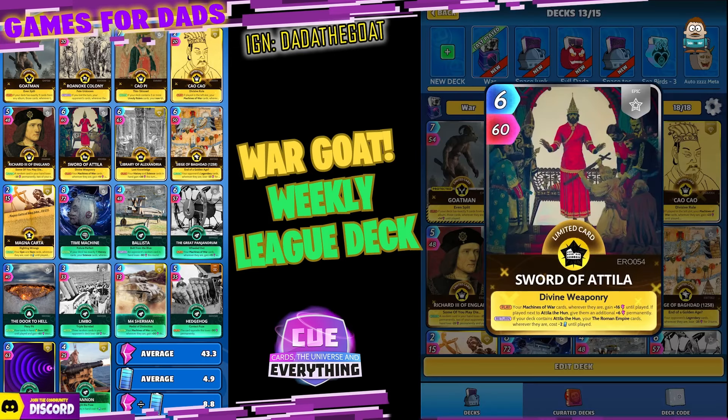The Sword of Attila — a really nice card, six for 60 — it's another epic limited. On the play, your Machines of War cards wherever they are gain 16 until played. If you've played next to Attila the Hun they get an additional six permanently, but we don't have Attila the Hun. On the return, if your deck contains Attila the Hun — which it doesn't — your Roman Empire cards cost minus three until played. He is there really to buff up those six Machines of War cards.